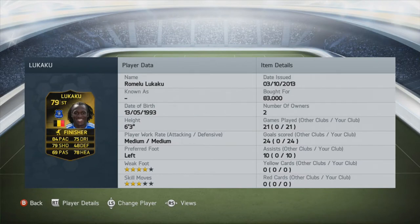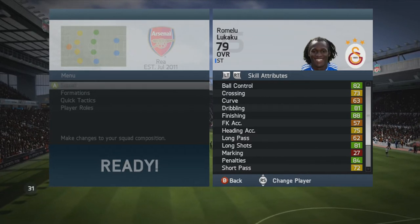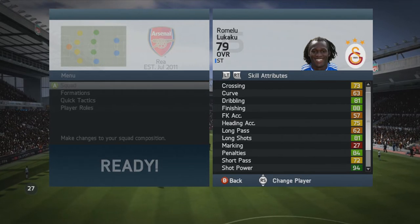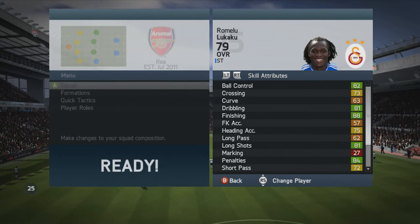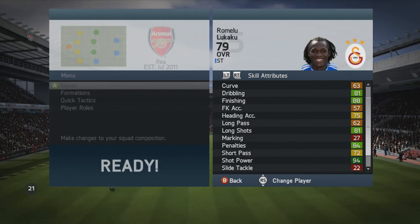I bought Romelu Lukaku for 83k day of release. He's obviously gone down because he's 79 overall rated, and players that are 79 overall rated have a high card weight, so he probably got released in packs a lot. He's worth around 60k now on the Xbox and PS3 market. I put him on the finisher attribute, which gives plus 3 shot and plus 3 heading for Lukaku.